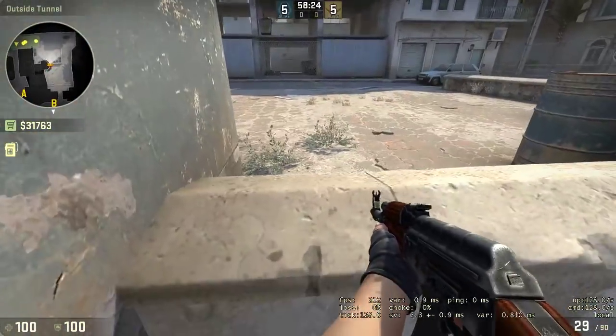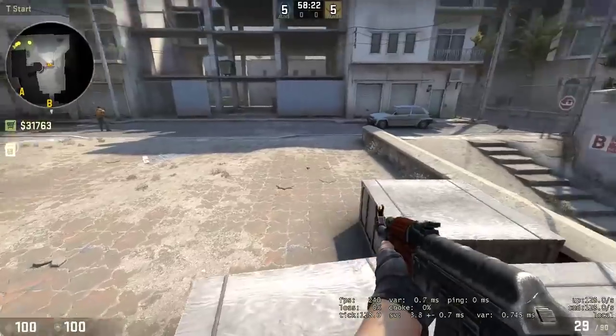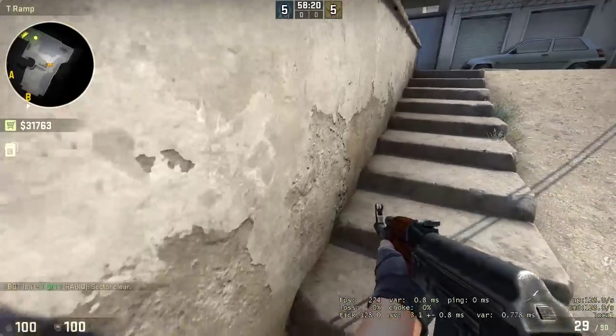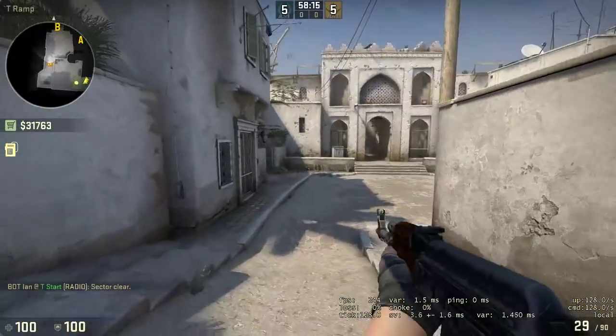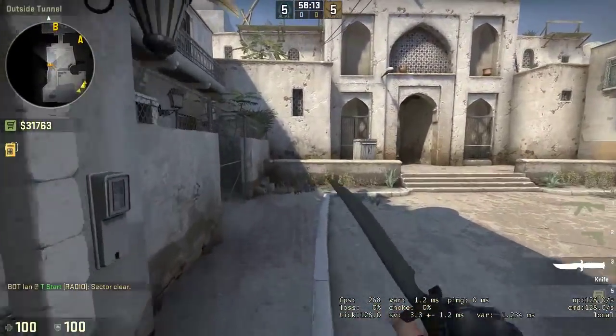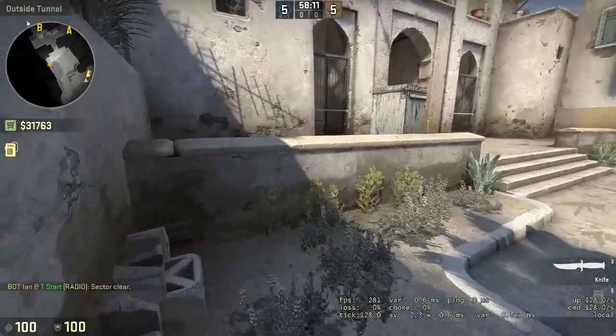The stairs over in the tunnels are new — you don't have to crouch-jump anymore, which is nice. There's also some new stair clipping. You can still play this really dumb hedgehog angle though. They got rid of that dumb box, which I'm really happy about because I hated that box.